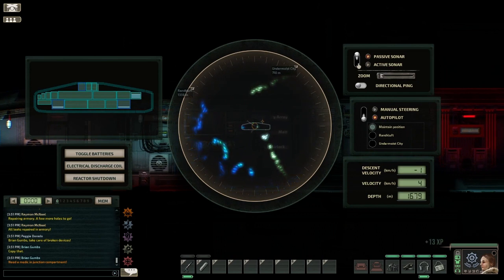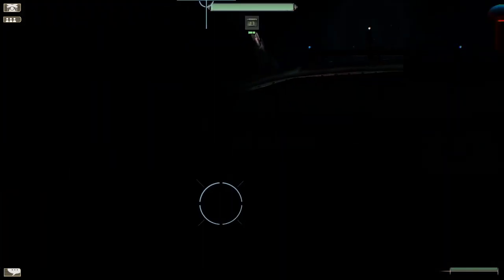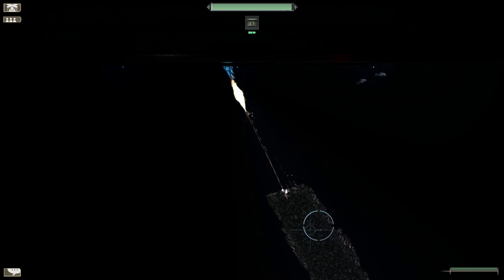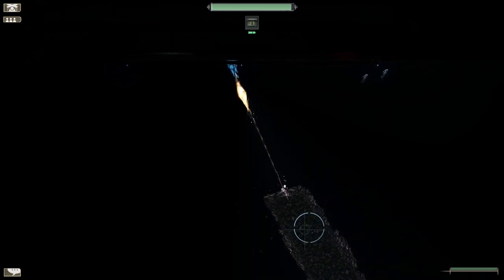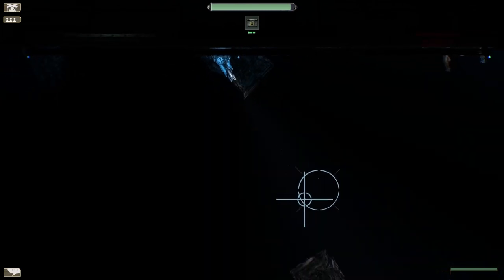Ice spires are a new inclusion into the game that Fake Fish put in as part of the environment update. What you need to do is actually man the guns — I'm showing you here — and shoot the ice spires. They'll break down and you can keep moving.